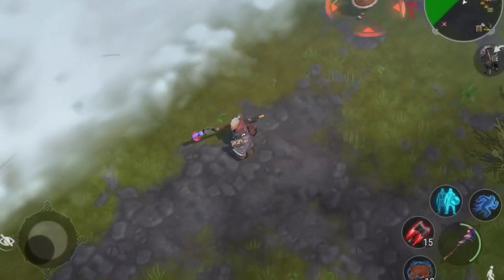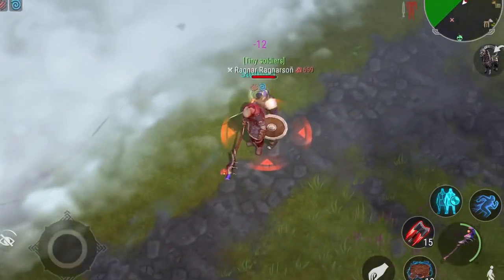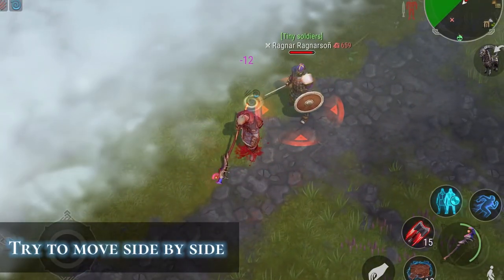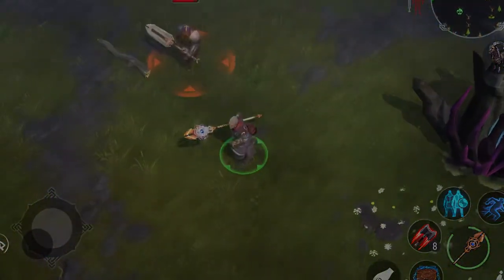Unpredictable movement: if you think an enemy is attempting to throw a hammer at you, do not dodge in a straight line. Try to dodge side to side — they will sometimes miss you.